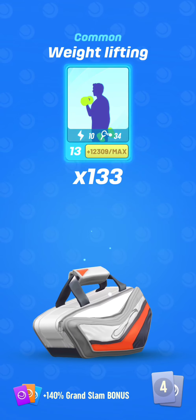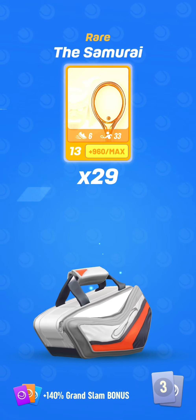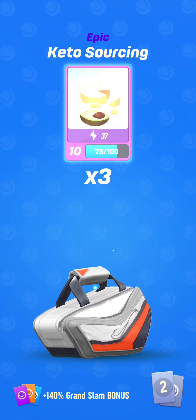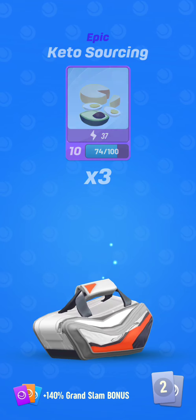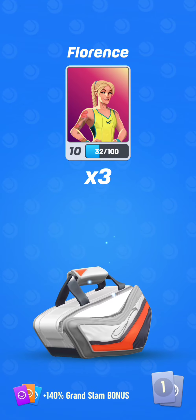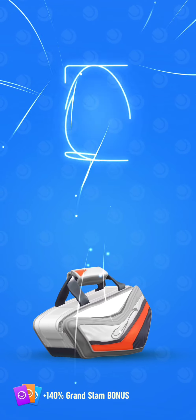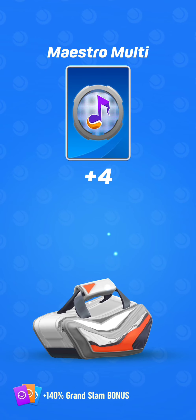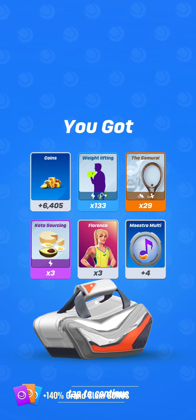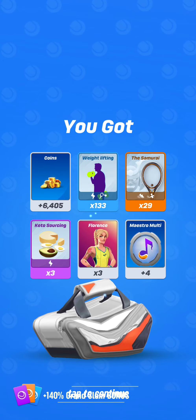Weightlifting — useless. Samurai — useless. Would love to be able to upgrade those maxed out cards to level 14 or 15. Florence as well — I don't use her. And Maestro Monty — not too bad. The only good thing in this Elite bag is essentially the Maestro Monty. Can you believe that?